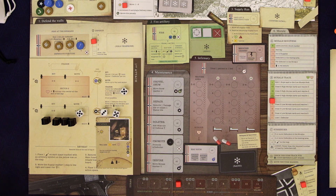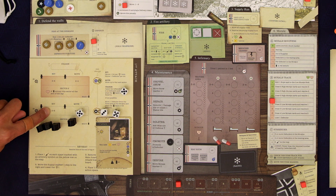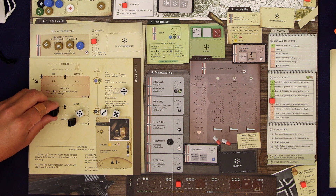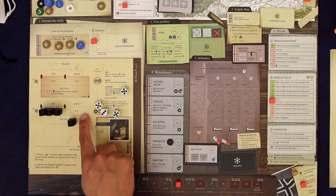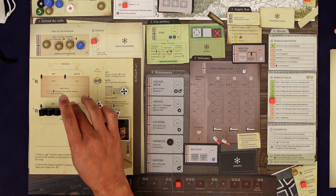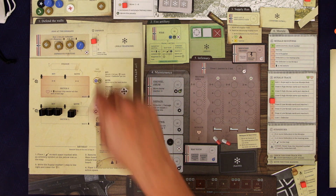Now they're going to attack so we roll a die for each one of them — there are four. That was a bad roll. For any fives and sixes those are hits, and any threes and fours are moves. If they had rolled ones or twos they would have just stayed there and done nothing.